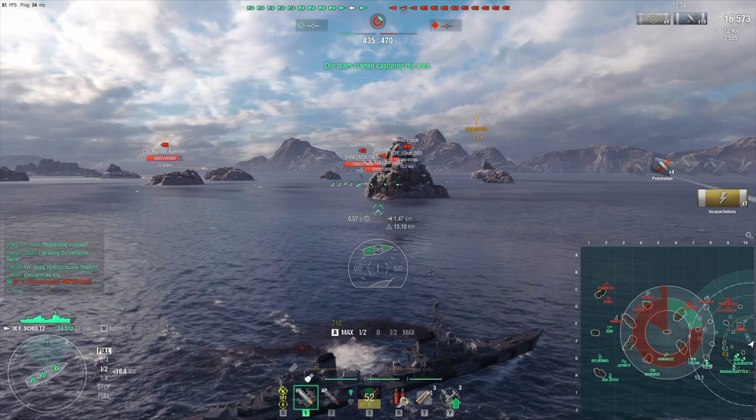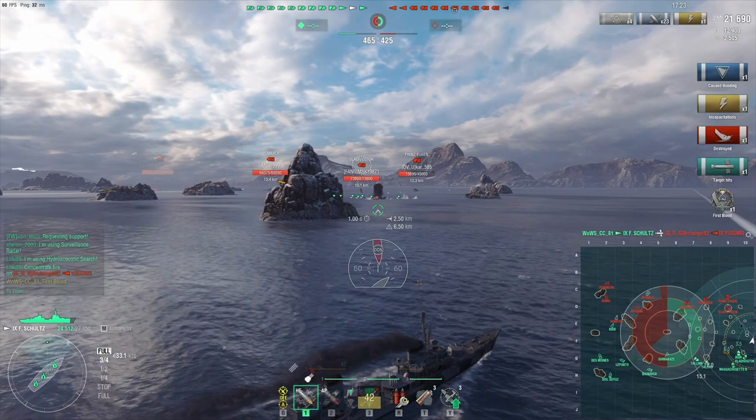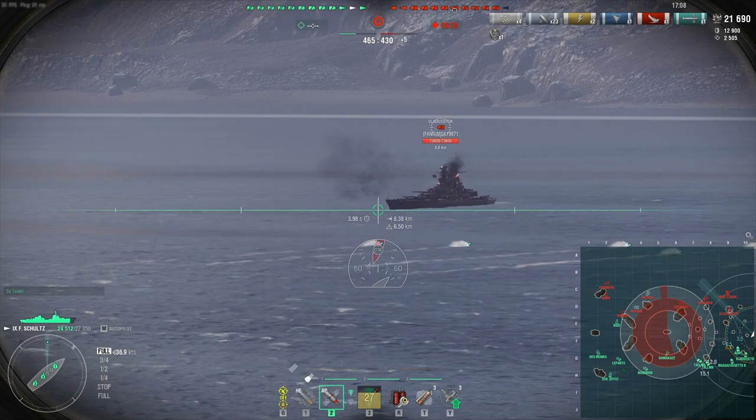This time though, luckily I have an island that breaks spotting, and the Yugumo decided to actually just sail into a torpedo, so that makes things way easier. But because the enemy doesn't have a destroyer over here anymore, I'm just gonna keep pushing. Well, there's another reason — Yugumo might have torpedoed me, therefore I would have to push forward to be able to avoid the torps.